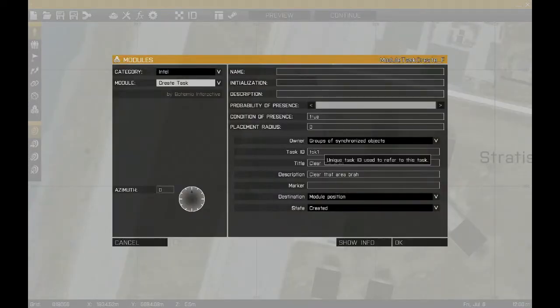When you're there, you're going to want to fill these three right here. These three are the most important: unique task name, your task title, and description.